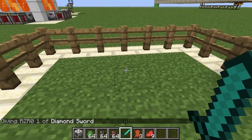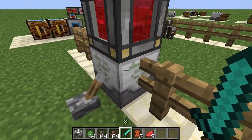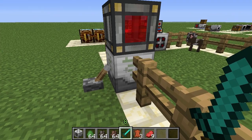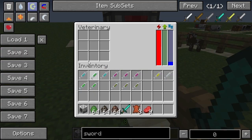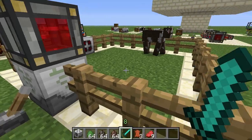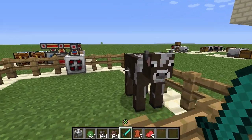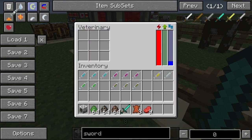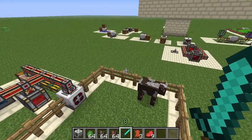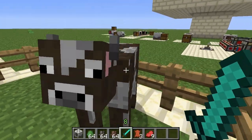I've got the one baby cow in there and the first thing you can do with the veterinary station is apply a growth syringe to it. As you can see, the syringe is now empty and the cow is now a grown adult. Keep in mind you can also use these syringes manually — the veterinary station basically just applies them automatically for you.